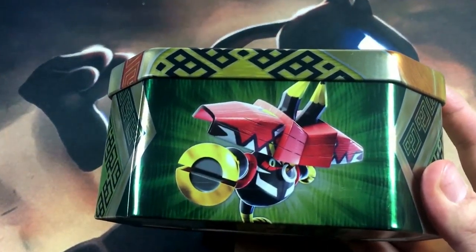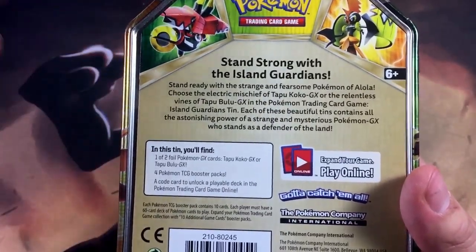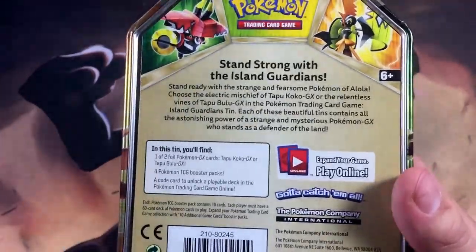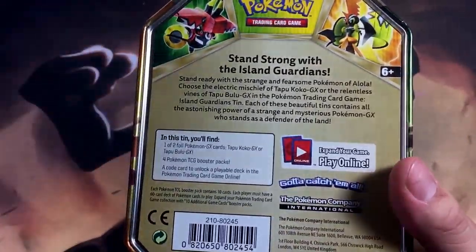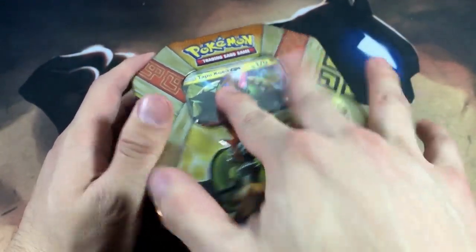Here's the back of the tin — if you want to pause the video and read that, you may. In this tin you get one out of two promos, four booster packs, and then the online TCG code card. So without further ado, let's just crack into this thing because I'm very excited to open it up.